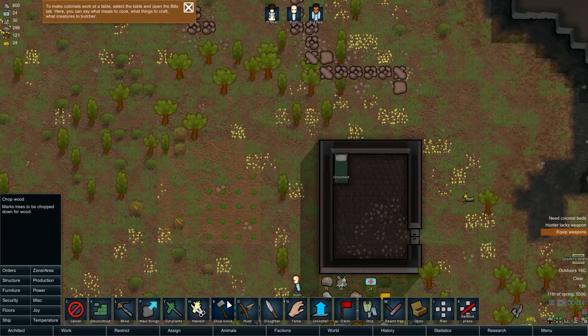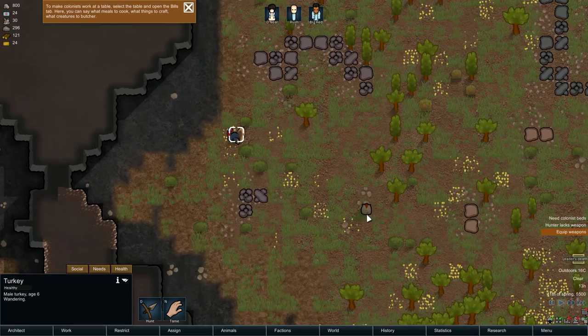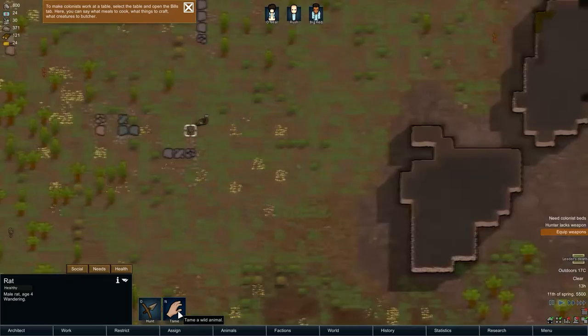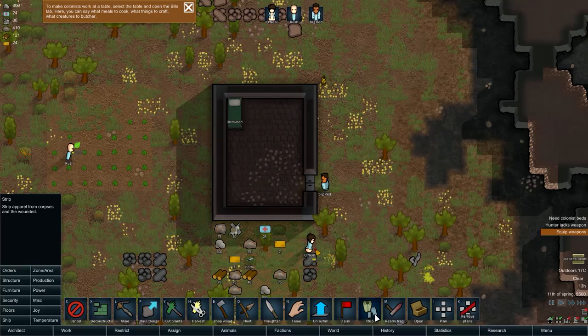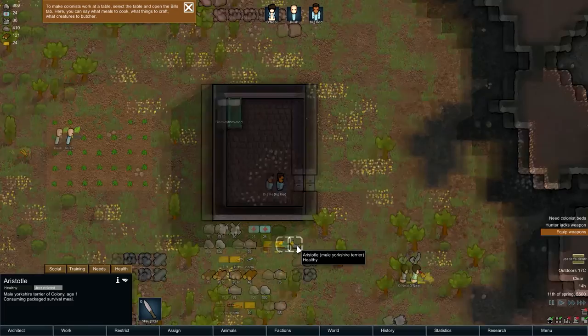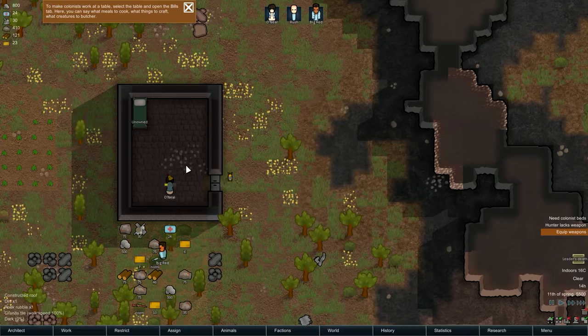Next one is chop wood — obviously you're chopping wood. Hunting is when we mark animals to be hunted by your hunters. You can see some very descriptive turkeys and boars just wandering around, and I guess a rat. You can also tame these things — I don't know exactly what taming a rat or any of these things would do, maybe we're just kind of domesticating them and using them to breed. Uninstall is I guess just removing some of these things. Strip apparel from corpses and the wounded. She is cleaning up the rubble.